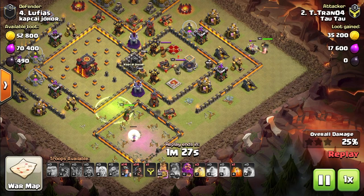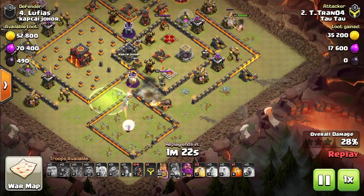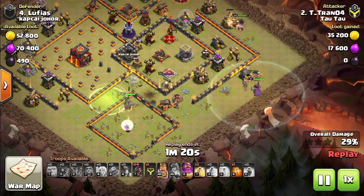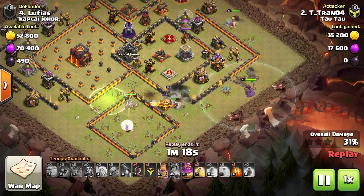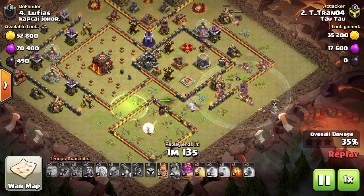At town hall 10 and up, with the addition of miners and hybrid strategies, it's not end-all be-all if you don't get the queen. But anytime you queen walk, the queen and CC should be at the top of the priority list. In the process, you'll want to eliminate 3–4 key defenses. Any more than that is an added bonus and will pretty much secure the success of your main sweep.